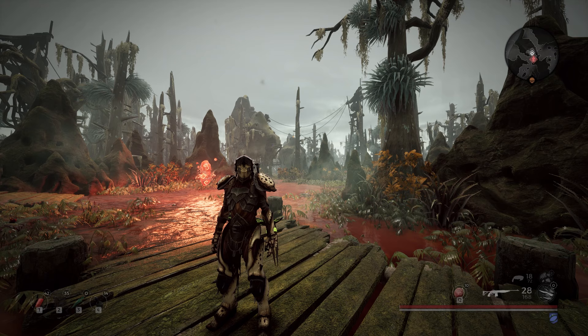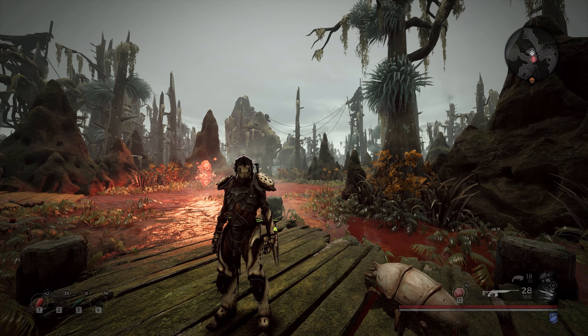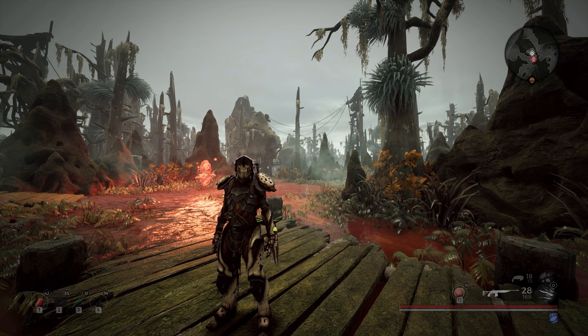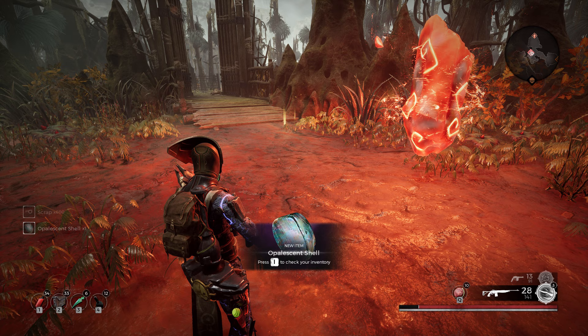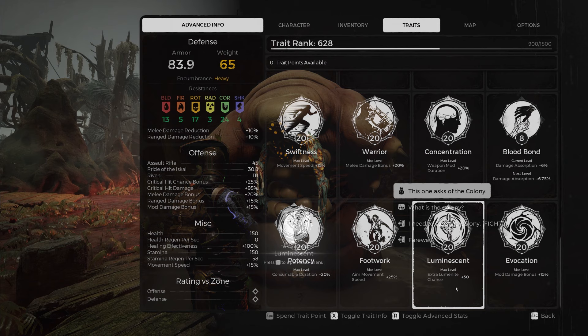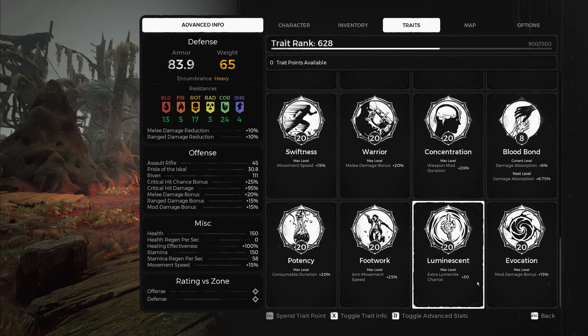Another little trick to try with the parasite debuff: if you come to the Throne of the Iscal Queen in Courses, there's a load of beetles you can kill. If you kill enough of them - or potentially if you just tread on enough of the tiny tiny ones - an event will spawn. It is a big blue beetle. Kill it and it'll give you the Opalescent Shell. Then, with the parasite debuff active, go and talk to the Brain Bug and you will get the Luminescent trait - which increases the chance to double the amount of luminite crystal acquired on pickup when killing elite enemies.